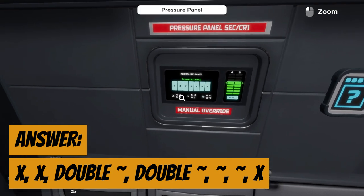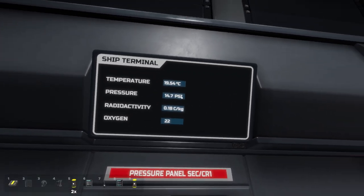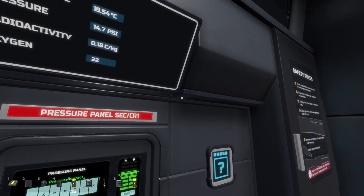Everything worked out as calculated. What that did is populate this pressure panel — before it was inactive and didn't read any numbers, but now we know the actual pressure in the cabin.